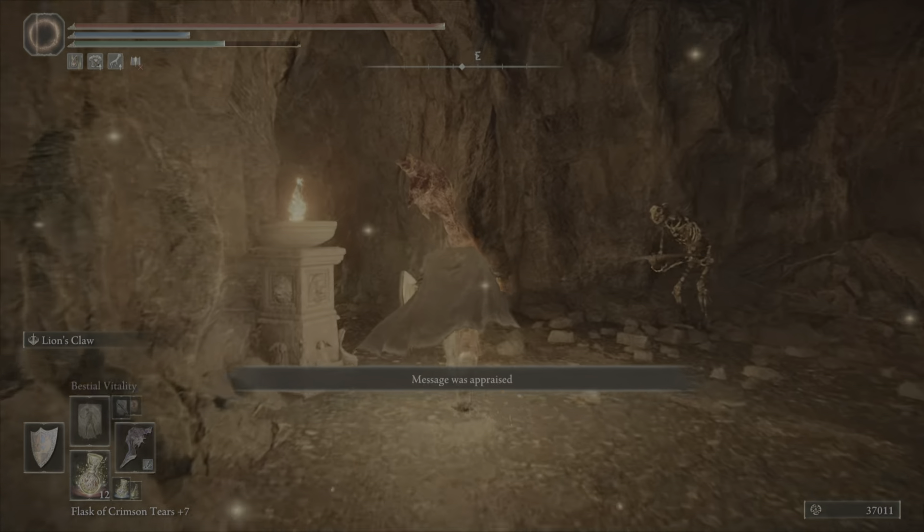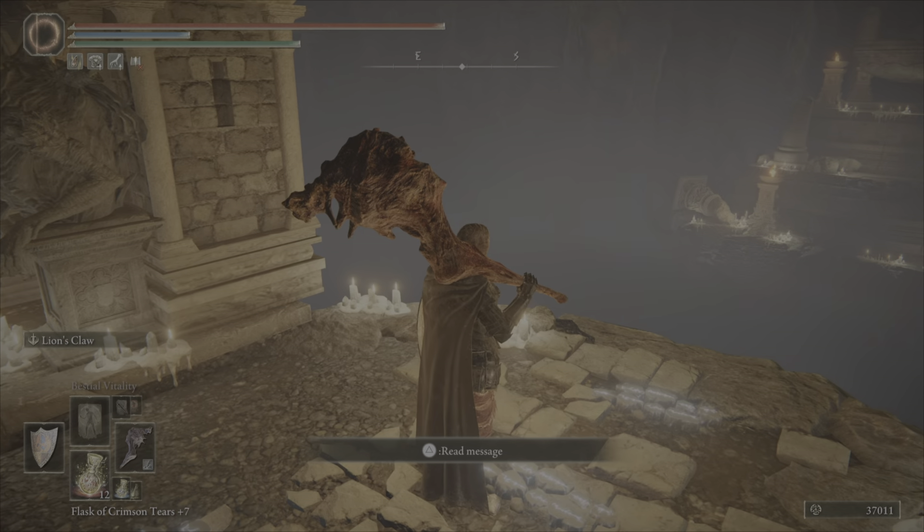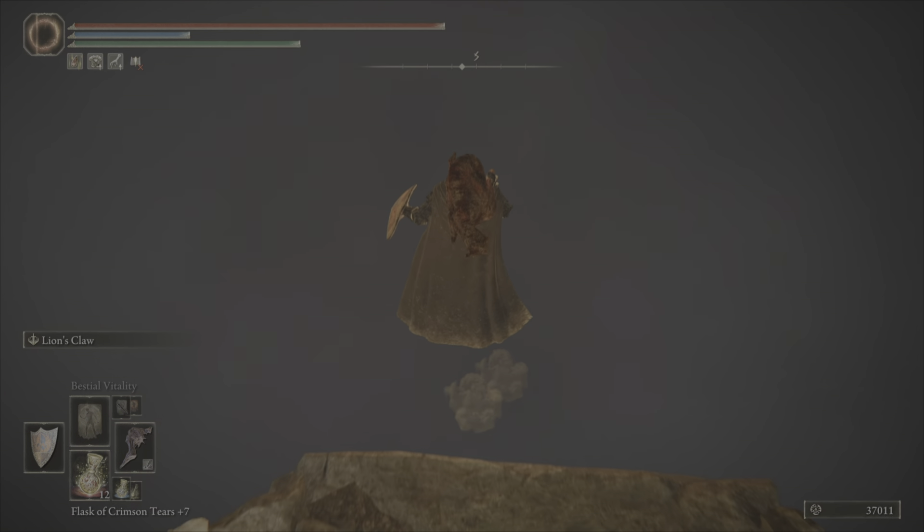Keep running, you don't even have to engage. You've got a path to the left — just follow the path. There is stuff to grab if you want to go through it, but this is just a speed run to show you how to get to the boss.